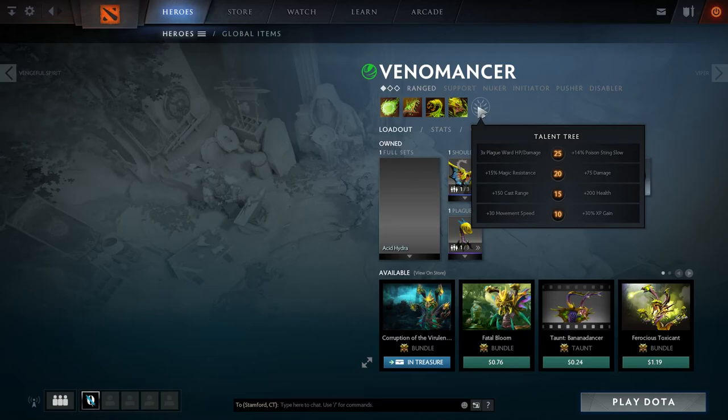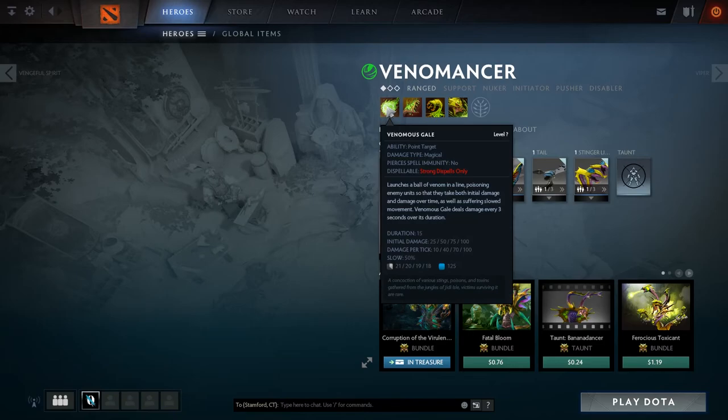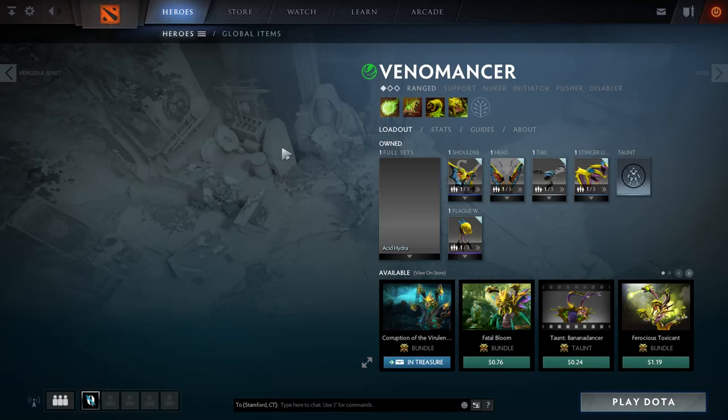There are websites like Dotabuff that usually show what percentage of people who play this hero pick one talent over another. But again, it really is dependent on what you're doing in the game. There are general guidelines you can follow for what talents to pick and what to max out first, but it really depends on your plan. Are you going to be a support? Venomous Gale is usually the first thing to get, then plague wards and Poison Sting. Are you going to be jungling? Then max those out first.